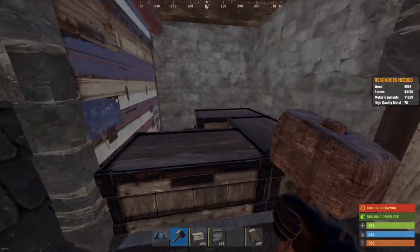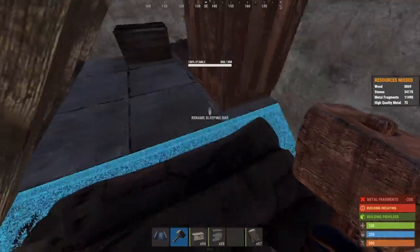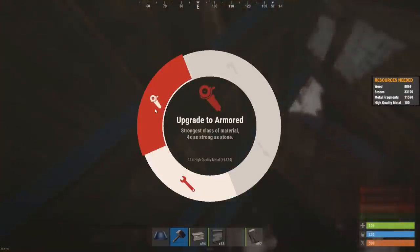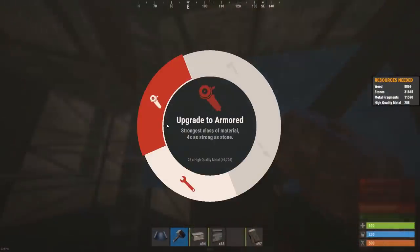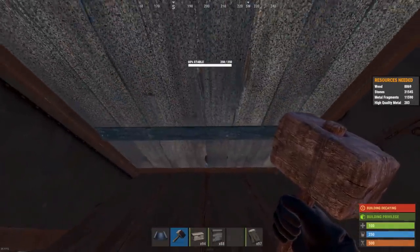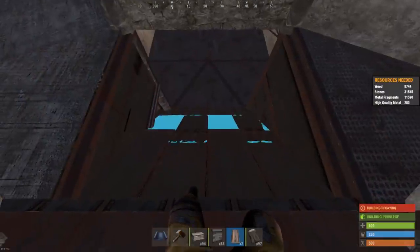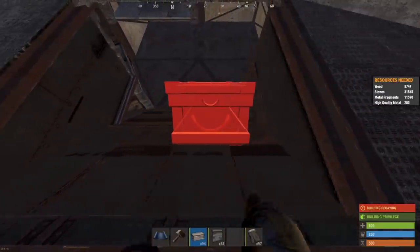Upgrade all the important foundations in the bunker, and upgrade all of these walls to armored as well, including the roof. With all this complete, pick out the wooden floor we placed in earlier. Now we can build in our unlootable loot rooms. This is a design I created a few years back — Evil Wurst actually featured my design on his channel in one of his base builds, and I'll leave that in the top right if you want to go take a look.